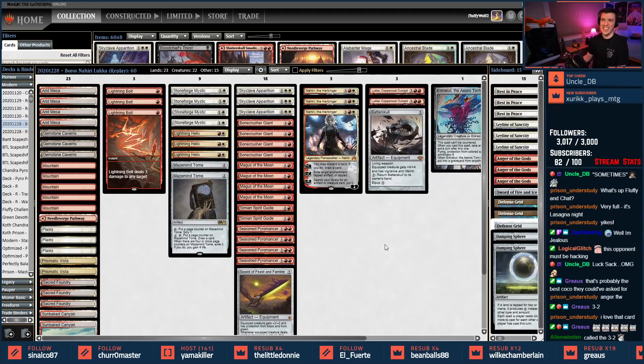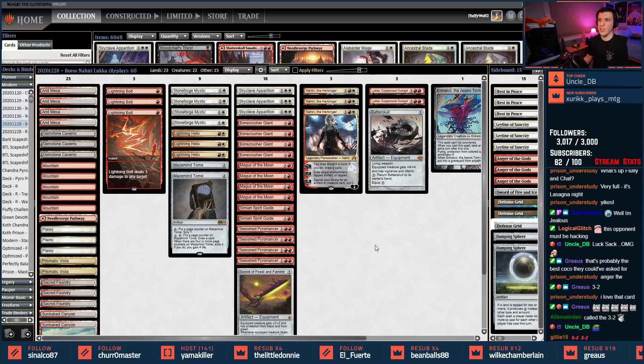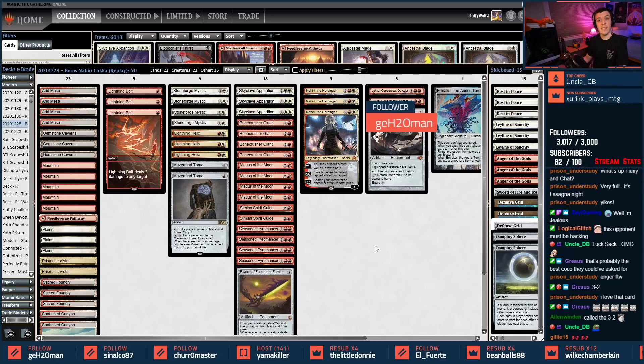Three-two with Spaghetti Mom in Modern. It plays well. I like the Skyclave Apparition additions — those are super nice instead of being strictly on Goblin Rabble Master. The Bolts are feeling good over the Chalices — we're a little bit outside of the prison realm, more into red-white midrange combo. Almost got Nahiri to go off once or twice. Defense Grid played well, Lukka got to do its thing. I think overall the league is a success — we got to do everything in the list. Lukka, Nahiri, Stoneblade with a side of spaghetti in Modern.